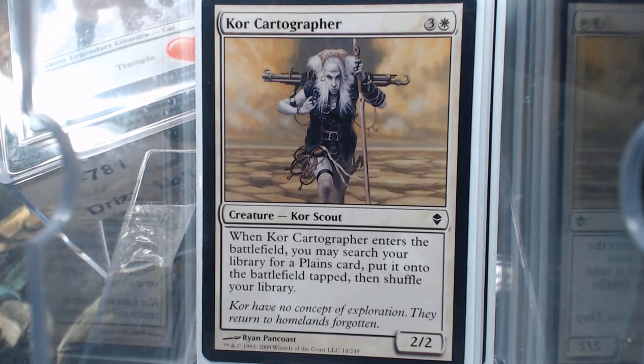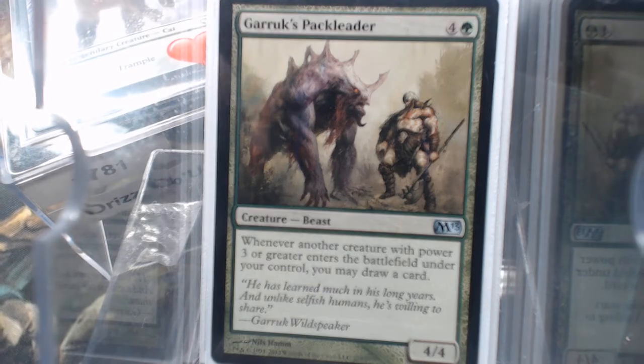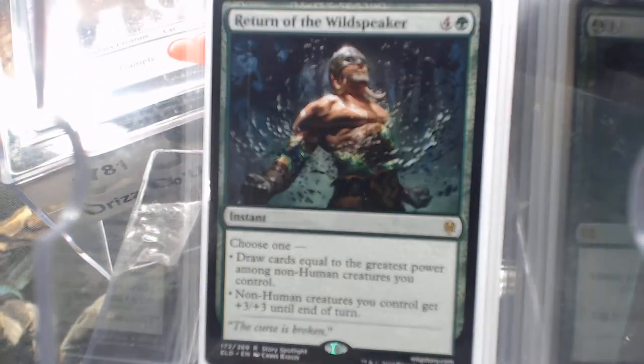A little bit of card draw — not a whole bunch. We have Rite of Flourishing, Garruk's Pack Leader, and the Return of the Wild Speaker.